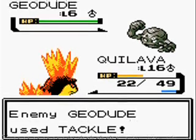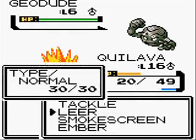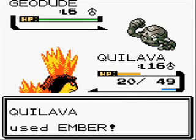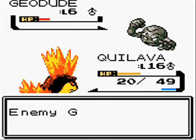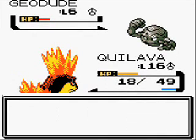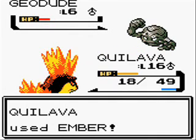Geodude uses Tackle — will it do 2 damage? Yeah, it did! Ember will probably be a two-hit kill. Yeah, it is. And it uses Tackle again, 2 damage to Quilava. So it looks to be a ten-hit kill for Geodude.